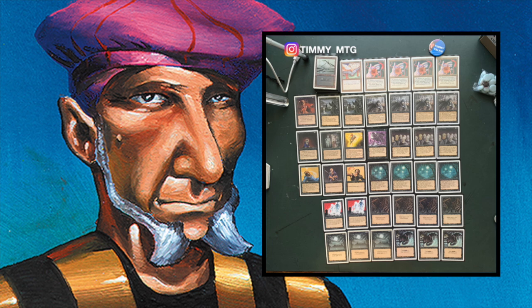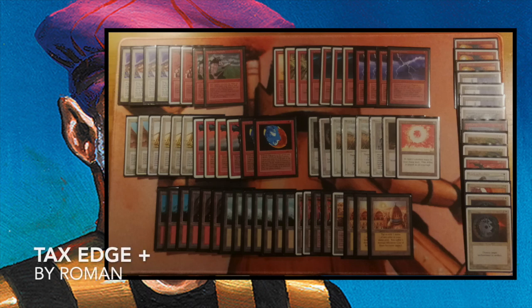Let's take a look at the deck of my opponent Roman, who is also playing a budget deck but a completely different one — Tax Edge Plus, with Land Tax and Lava Axe edge. When you look at the top-left corner you see four Land Tax, two Lance Edge, and two Winds of Change. It looks like a typical Tax Edge deck, and you could argue about playing three Lance Edges instead of two, though I've seen plenty of competitive Tax Edge decks with just two.